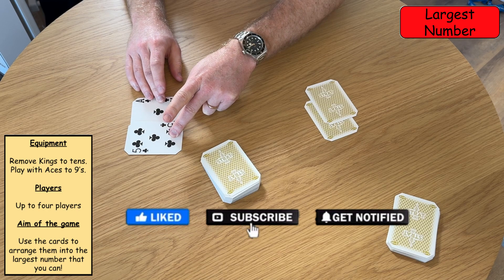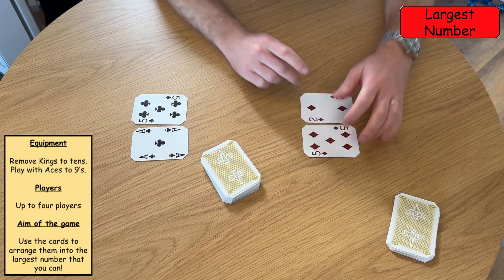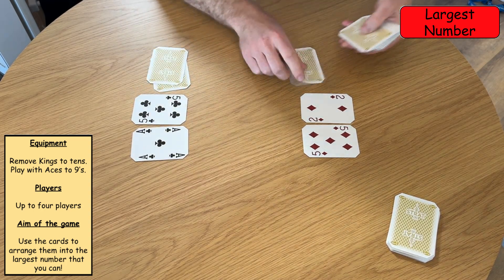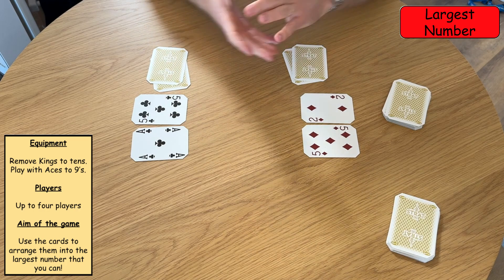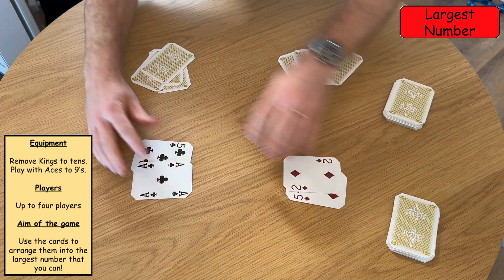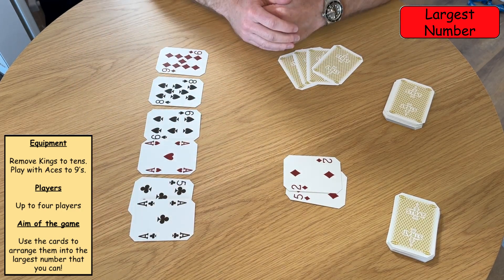The largest number that can be made by player one here is 51, and the largest number that can be made by player two here is 52, so that would be one point to player two. Then they receive another two cards and play again for the next point. If you wanted to make this game harder for older children, you could always play to four digits — so the largest number that could be made here is 9861.